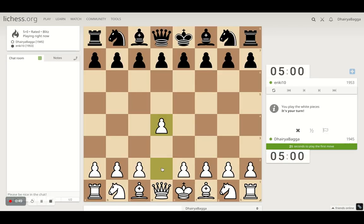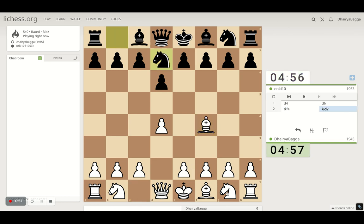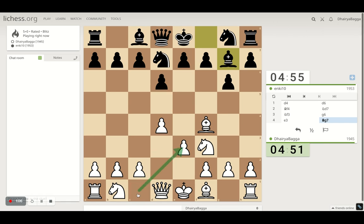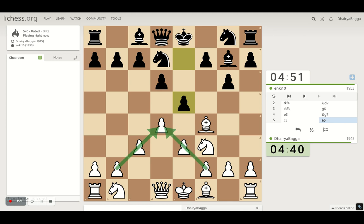Got the white pieces here. I'll play the London System setup — starts off with d4, bishop on f4, and now we can develop knight on f3, then pawn on e3. It's important to take out the bishop before you close the diagonal by moving e3, so that's the point of playing bishop first. Here I think I can play pawn to c3, making sure the pyramid is created — that's a very important thing. And the opponent tries to break it straight away. If I take, it takes back. That should be fine.